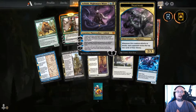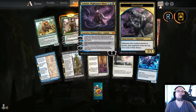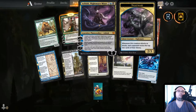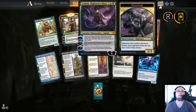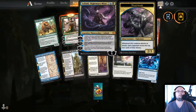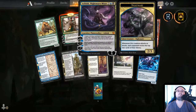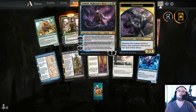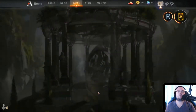And my hero, my favorite — Ashiok, Nightmare Muse. 4-5 mana, 5 loyalty. Plus 1: create a 2/3 blue and black Nightmare creature token — whenever this creature attacks or blocks, each opponent exiles the top 2 cards of their library. Minus 3: return target non-land permanent to its owner's hand, then that player exiles a card from their hand. Minus 7: you may cast up to 3 face-up cards your opponents own from exile without paying their mana cost. So you exile a crap ton and use the minus 7 — look, you exiled this, boom, it's mine now. I like it.